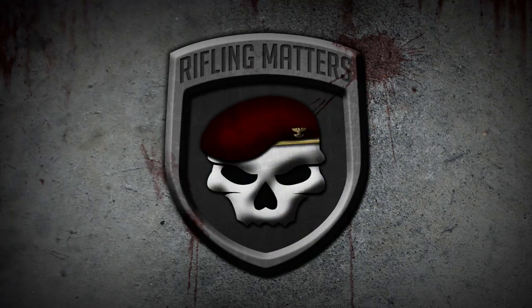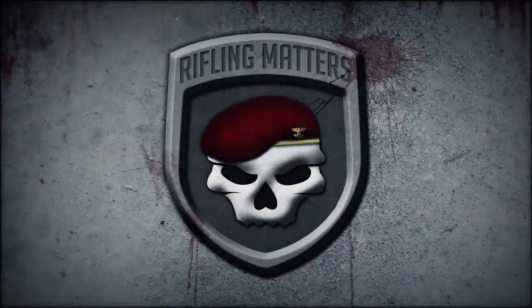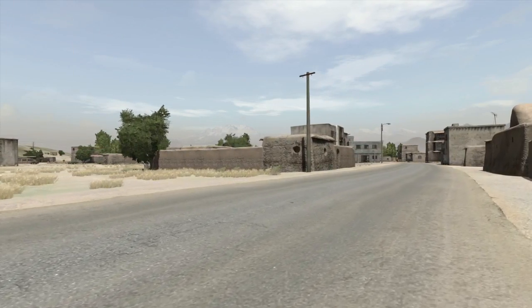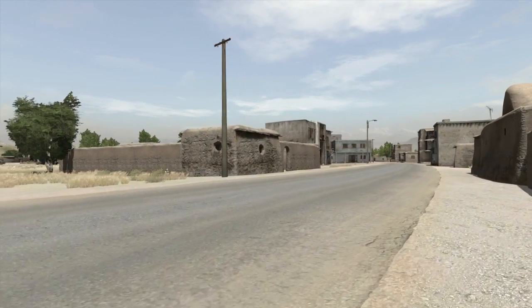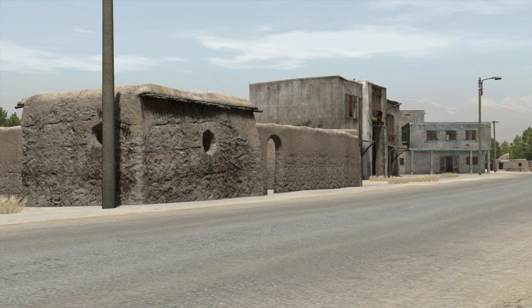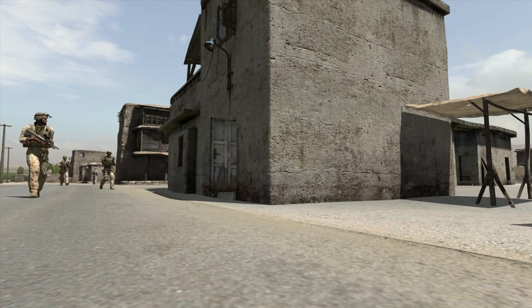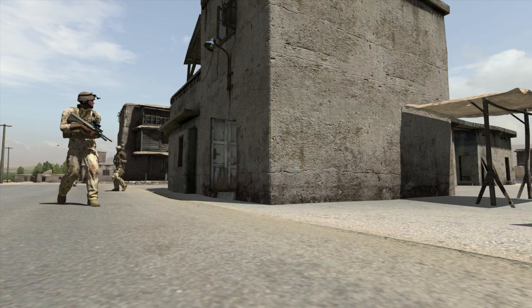G'day, this is Steve Tastic, and today we're going to be covering CQB compound and building clearance. While preparing to assault a compound, one could be forgiven for worrying about what's on the inside. You simply can't be sure about what you'll be walking into. However, there is a protocol to follow that will give you and your fireteam the best chance of survival and success while undertaking this task.